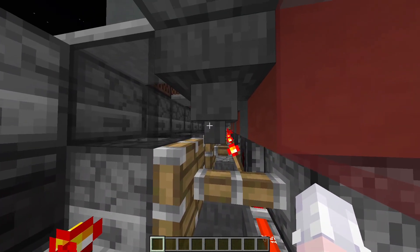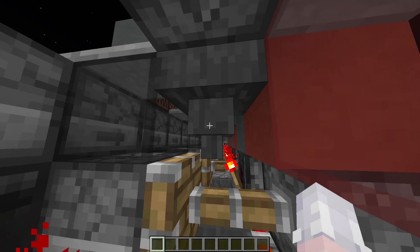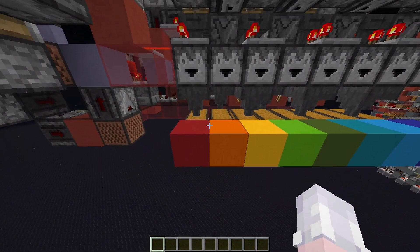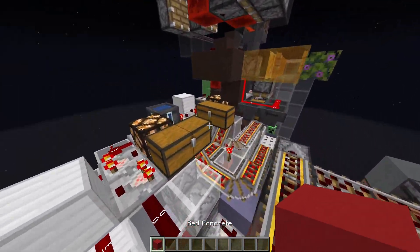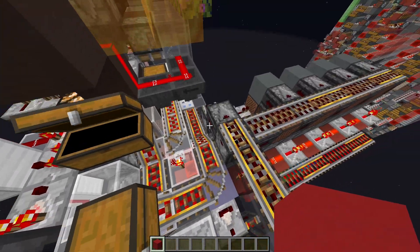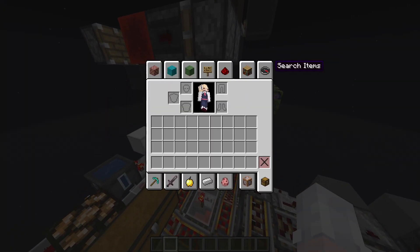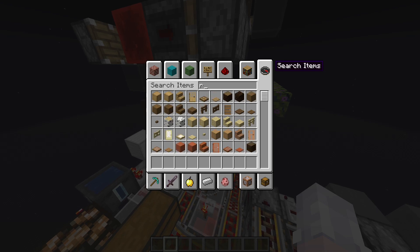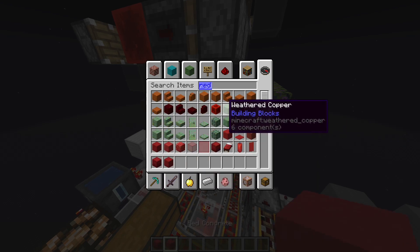It's actually pretty simple: this one can sort red and orange because I set it to be red and orange. But then you need to put the red concrete into the whitelister over here, and then it can sort properly. It's not that complicated — I'll just show you.